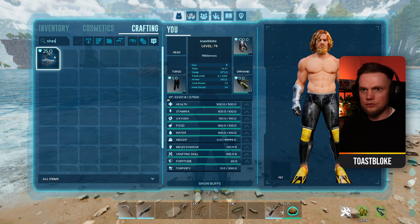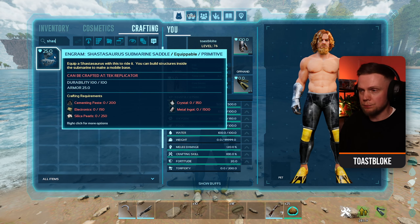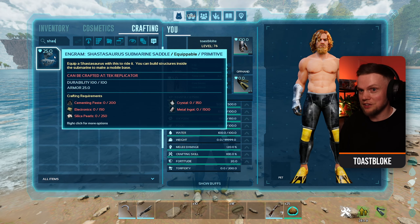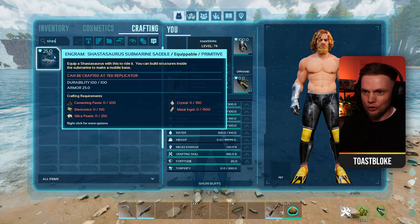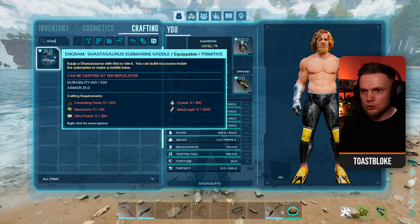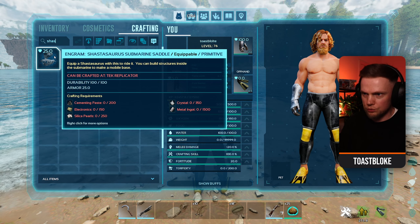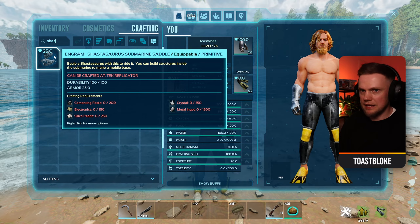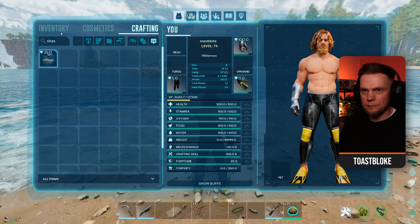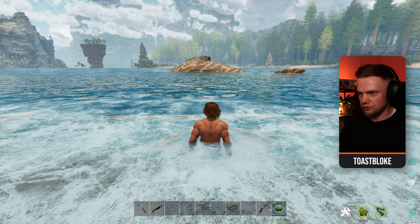We have our Shastasaurus here and we are going to craft up the saddle. It's fairly reasonably priced: 200 cement and paste, 150 electronics, 250 silica pearls, 350 crystal, and 1500 metal ingots. We're going to get one crafted up, get that in our inventory, and swim out to the Shastasaurus.